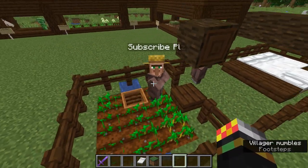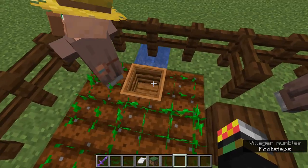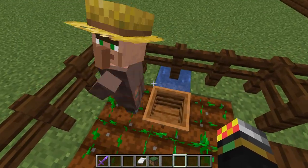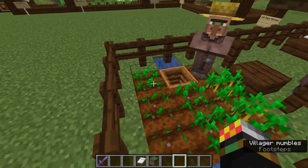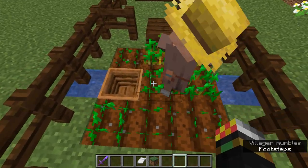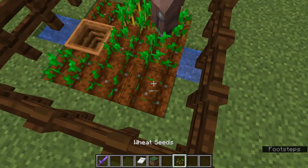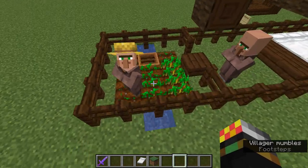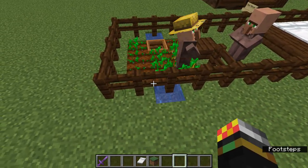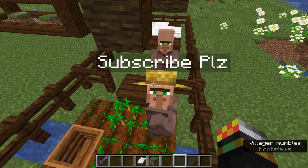Here we have a farmer villager. I place a composter here as his workstation, so now he's taken up the profession of a farmer, and this means he will automatically farm. Here for example we have a wheat farm, as you can see by the wheat seeds. And like I said, bread is the most economically smart choice of breeding food.